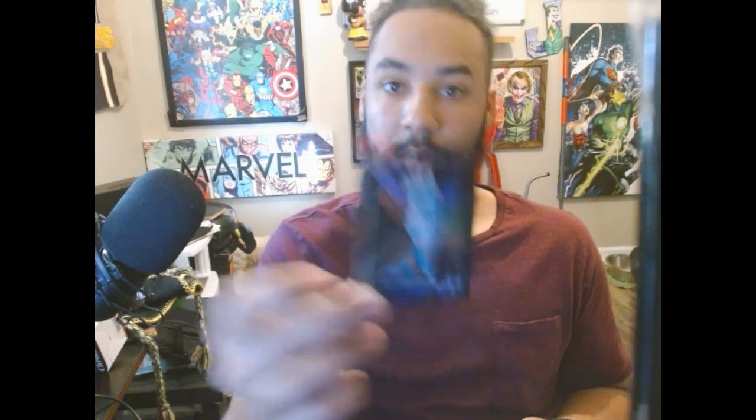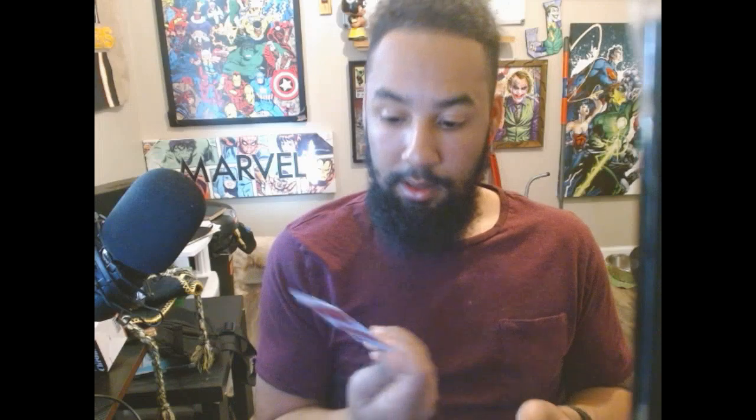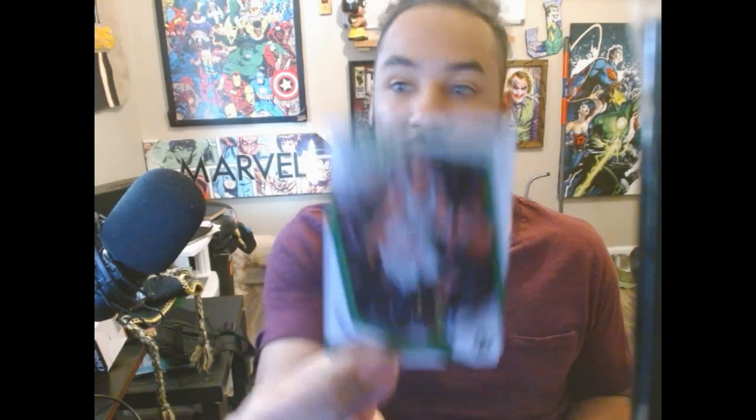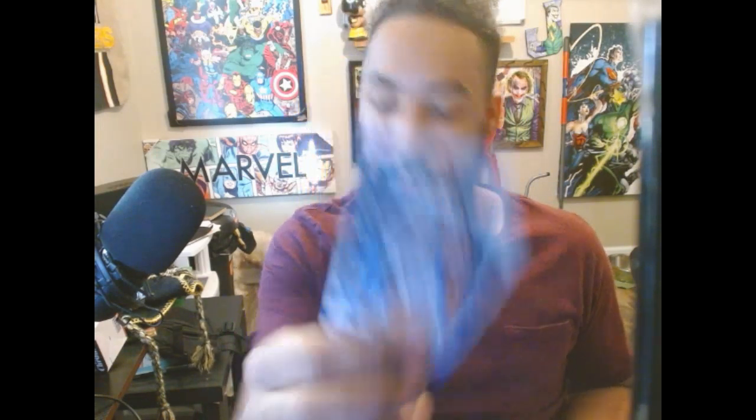Last pack: LaMelo — one of the Ball Brothers. Scottie Barnes, Rookie of the Year. Another Scottie Barnes — back to back Scottie Barnes, what are the odds? Jason Tatum, Boston Celtics. Jalen Suggs again. Another Ja Morant. And a Dayron Sharp. I don't think we got any autos.